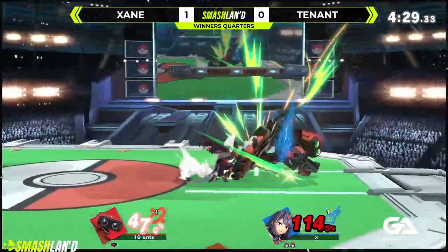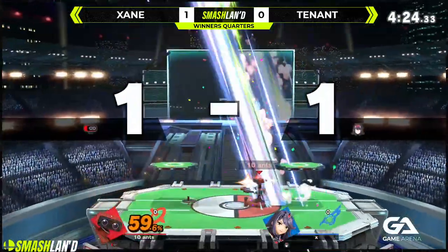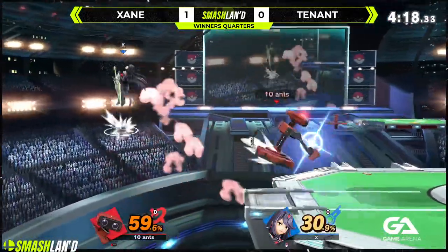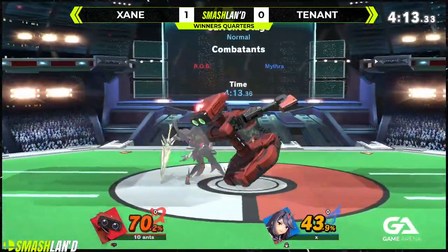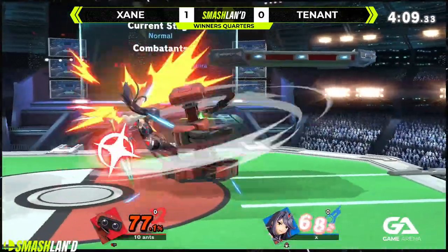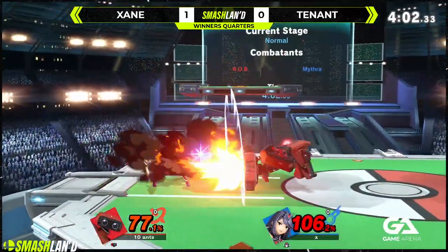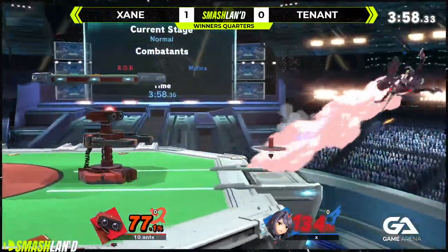Punishing that up-smash. Down-tilt off it. That is a beefy up-air — it's a multi-hit, and he can combo into it. Down-tilt, trying to get a jab off of it, getting interrupted. Really close game. Jab lock — side-b! With that jab lock, he takes the lead. Catches the jump, good air dodge back to stage, avoids the back-air. Down-tilt, down-tilt, down-tilt, down...